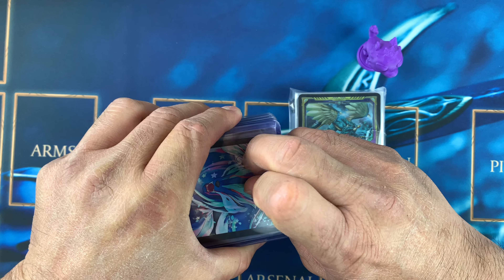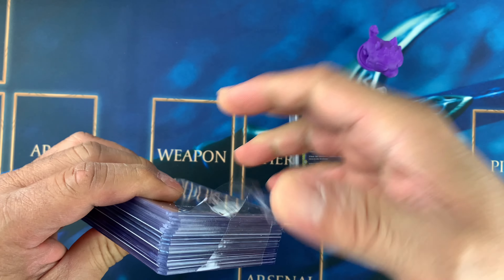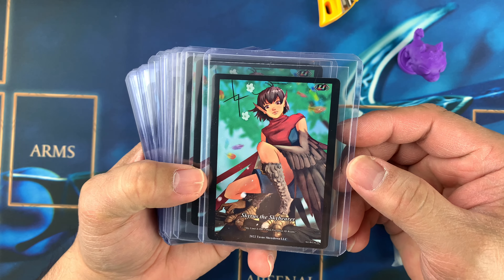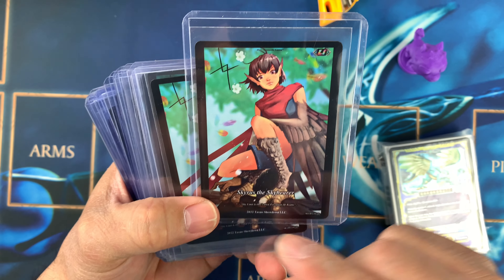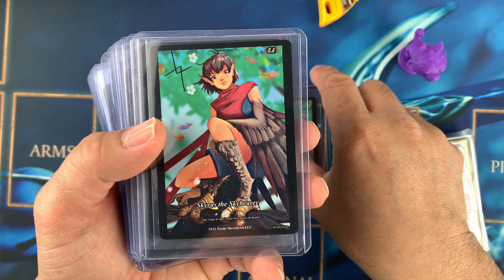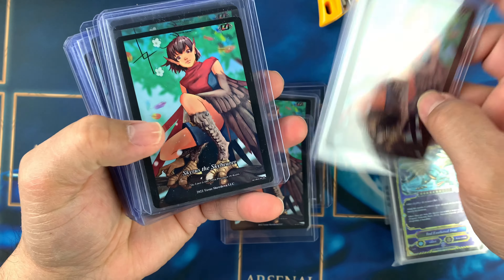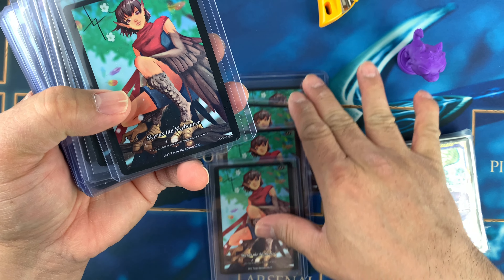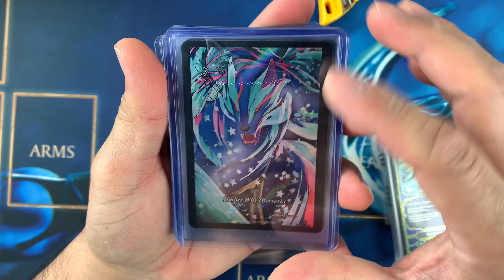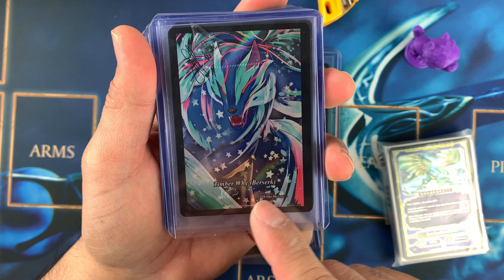I'll start with this one right here — it's the easiest to show. There's a lot of tape. This is Sky Rose the Sky Bearer. We have one, two, three, four, five, six — six cards. And then we have Timber Y Berserk.